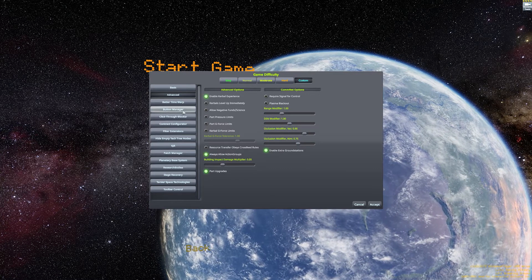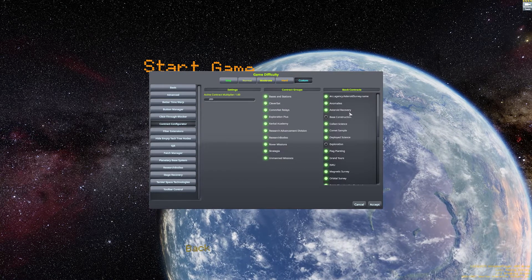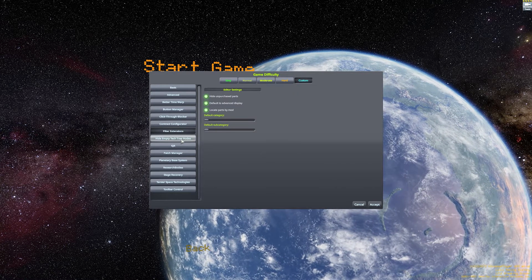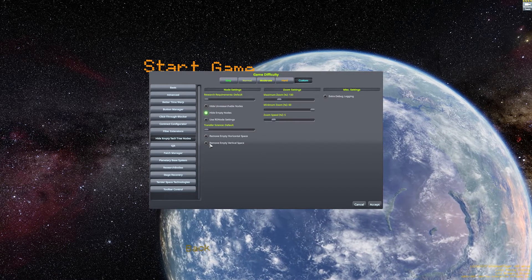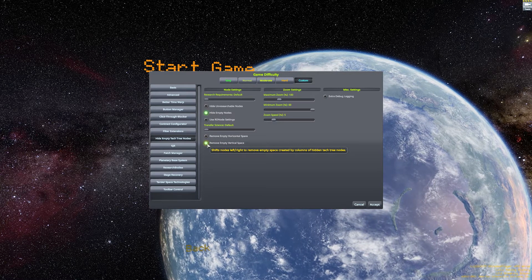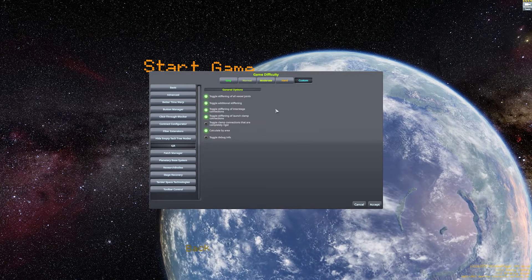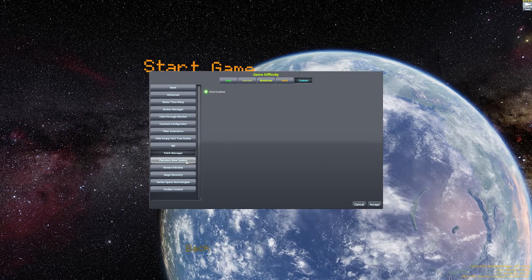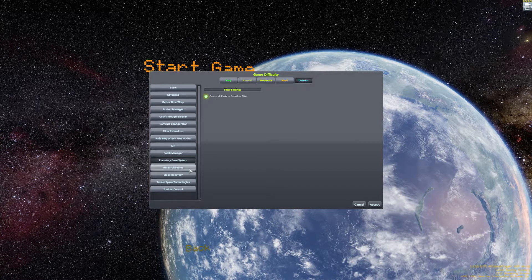Everything from here on is mod related, and any mods I mention in this video will be linked in the description below. So we've got Community Tech Tree — we're going to hide empty nodes and tidy that up a bit — and we've got Research Bodies as well. Research Bodies will be changing the default planets and moons we can see to just the Sun, aka Kerbol, Kerbin, and the Mun.